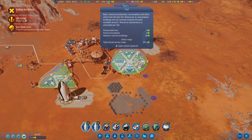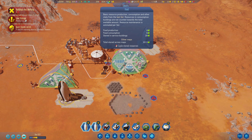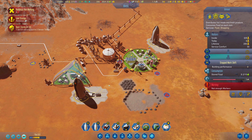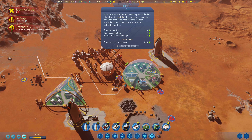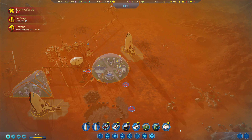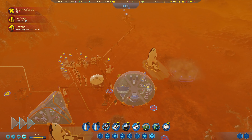Hmm, it really should tell us how many days' worth of consumption we have — that would make life a little bit easier. There's our pickup — let's just drop that here so we're not wasting any maintenance costs. Take that port down, thank you very much.